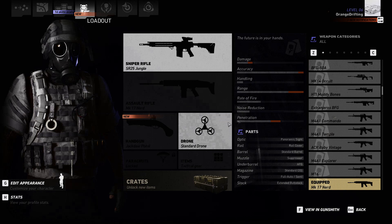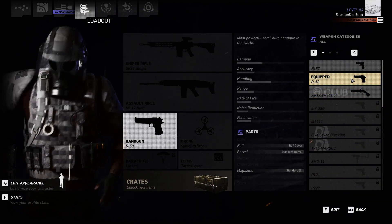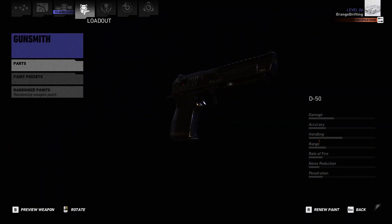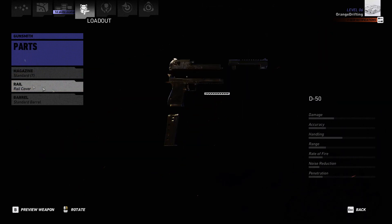And now we can go right here. Go over here to pistols, and here it is — the D50. Let's check it out. Yup, look at that. That's good damage, I would say, for a pistol. The rest of it's on a bit of the low side, but what can you say? Standard magazine.